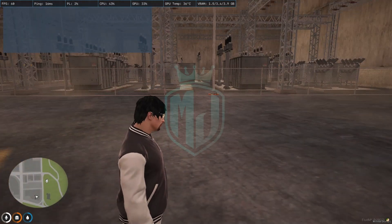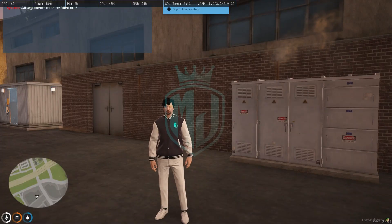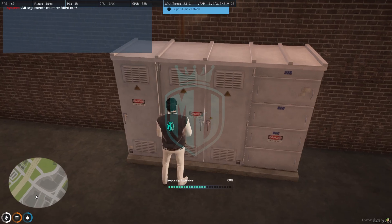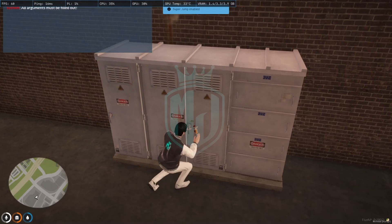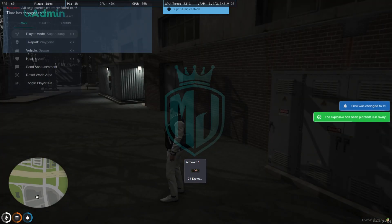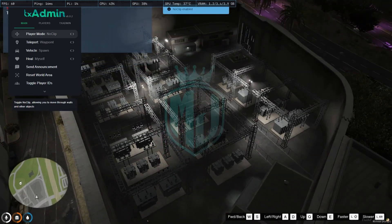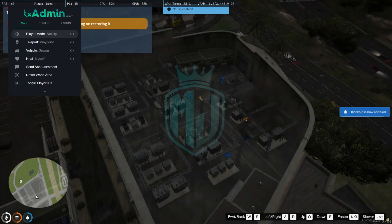To start the script, come to the designated location and plant the explosive. As you can see, we've started the bomb planting. The whole city currently has the light system active while we wait for the explosive to go off.